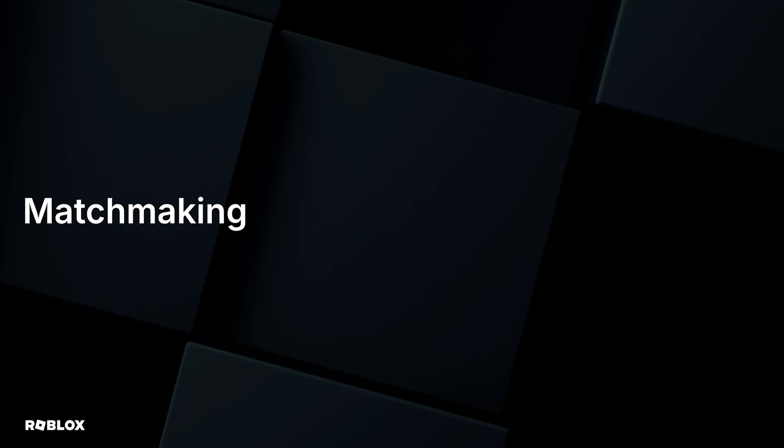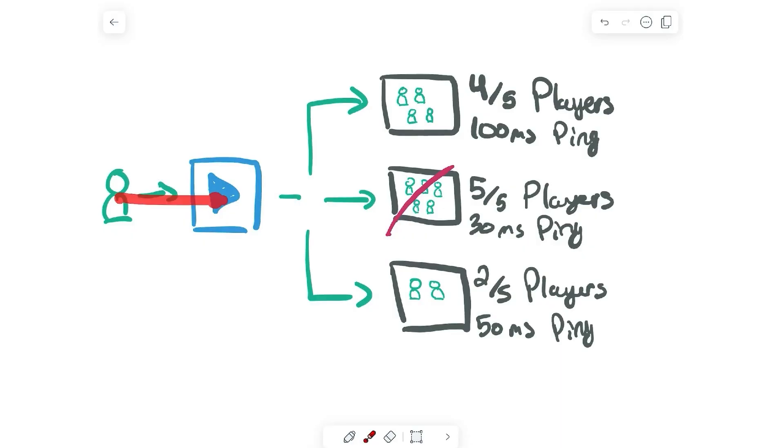Let's dive into the details of matchmaking. Let's say a player finds your game, they click the big blue play button, and matchmaking is going to put them into a server. But how did we actually decide that this was the server to put them in instead of one of these other servers? We have two steps for our process. The first step is what we call eligibility — we need to find servers that are eligible for the user to join. That means filtering out servers that aren't running the right place, or that are already full, like this middle server over here. Or maybe you've just launched an update for your game, and we need to make sure players don't join servers that we're about to shut down. We have a series of eligibility checks for all of our instances, and once we run through all of that, we have a list of instances that are eligible for the user to join.